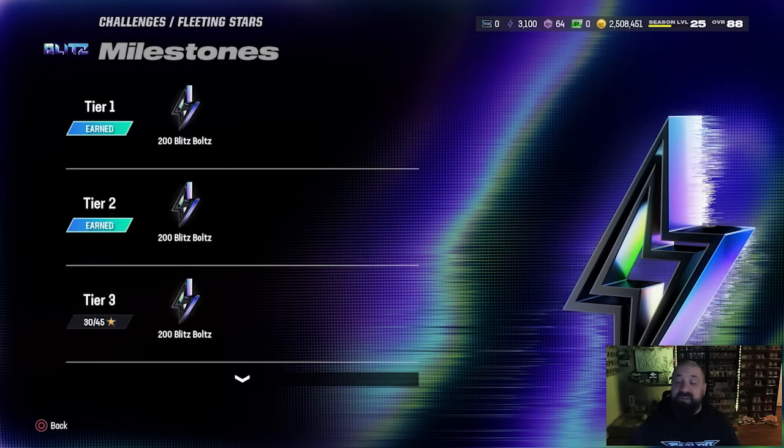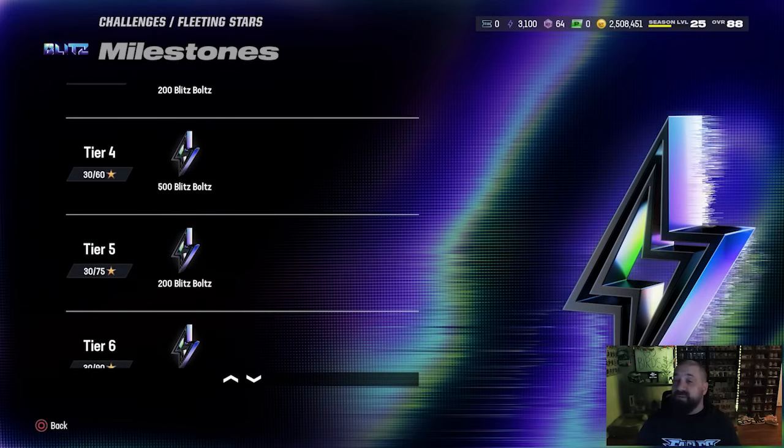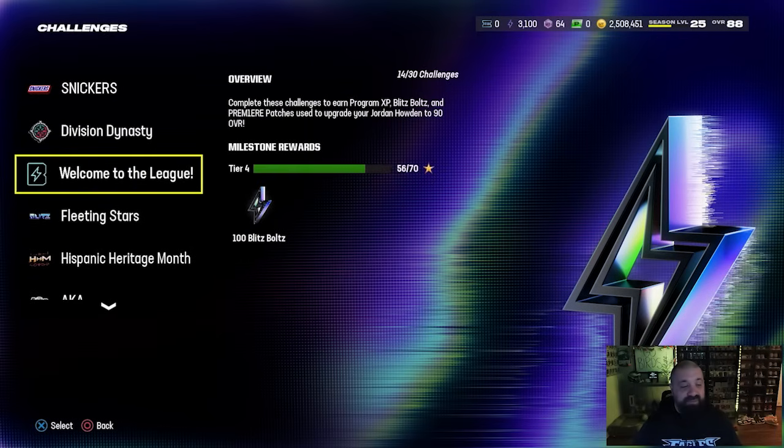The milestone stars - every time you earn these stars you're going to unlock Blitz Bolts. The two to really pay attention to are Tier 4 at 60 stars which is 500 Blitz Bolts, and Tier 8 at 120 stars which is another 400. I will probably miss out on that 120 mark since I missed an entire day. Also, if you were unaware, you can play the Welcome to the League section of Blitz solos - these do not expire. You get three collectibles by playing through these, as well as Blitz Field Pass XP and Blitz Bolts.